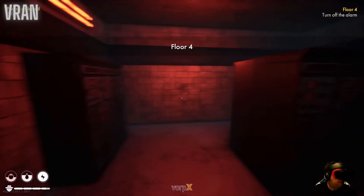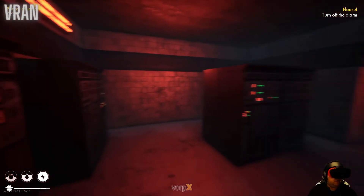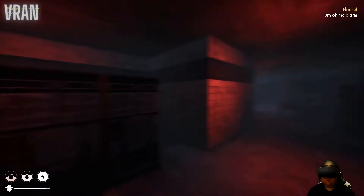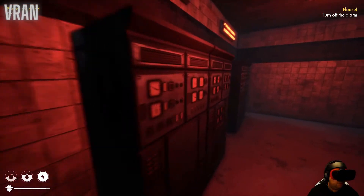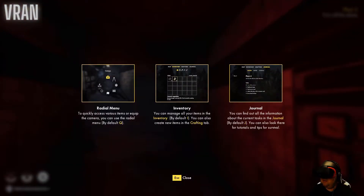That looks promising - okay, there's an alarm. That looks really good guys, really good. So we're in this lab. What we're playing is a detective or some sort of investigator. There's a radial menu to quickly access various items. To equip the camera we need to use it a lot - you can use the radial menu by clicking Q but we're going to use the gamepad.